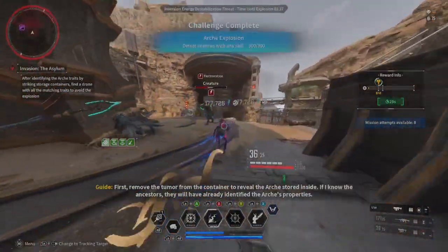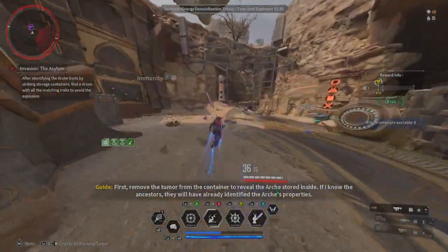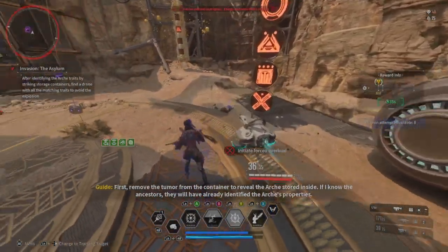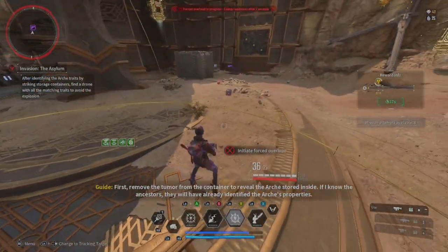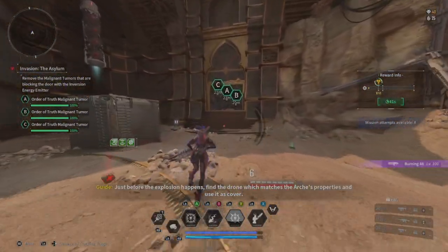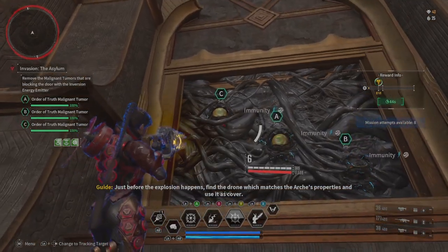First, remove the human from the container to reveal the RK's strange dead sight. Invited by the Ancestors, they will have already identified the RK's properties. Just after this explosion happens, find the drone which matches the RK's properties and use it as cover.